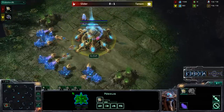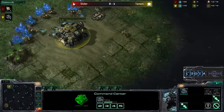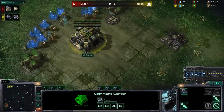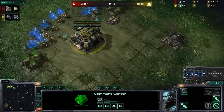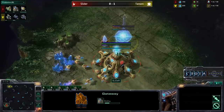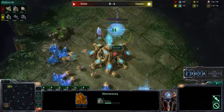Slider just continuing to Chrono Boost and getting the strong economy. Back over here, Tarsan should be setting up that Rax in just a moment. It doesn't look like he's going to go for a wall off at all, deciding to build the Barracks inside his base, and may try to do another Reaper expansion. The Reaper expansion did work out well for him on Terminus Ray, so we'll see if he can repeat his success here on Tall Doreem Altar. We are getting an Assimilator and that Gateway — pretty much standard builds. No one really trying to change it up just quite yet.